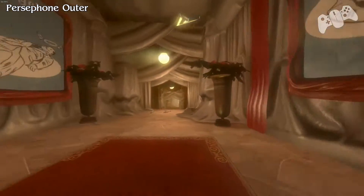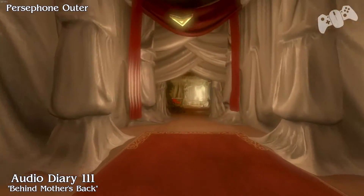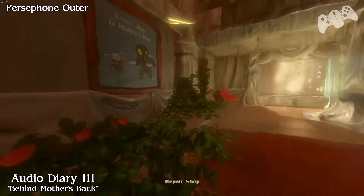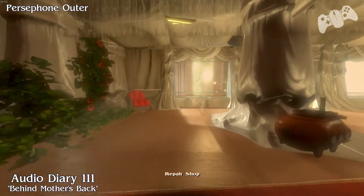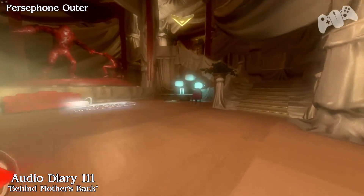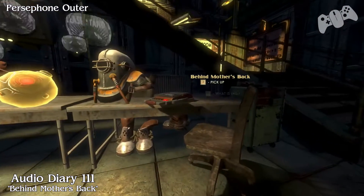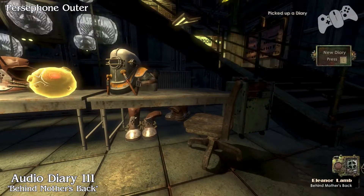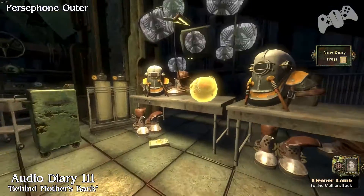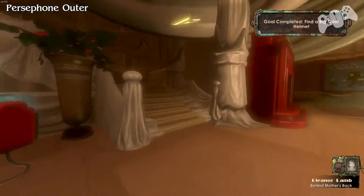Once you leave the door, carry on and we're going to get the next diary. This will be the location of the Big Sister helmet. Follow the quest marker — it will be right next to the helmet. A diary plays: 'I've been quarantined, but Mother is unaware of the extent of my connections to the new little sisters.'